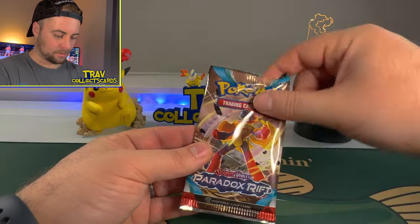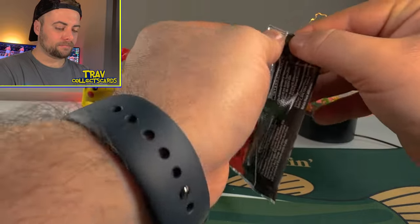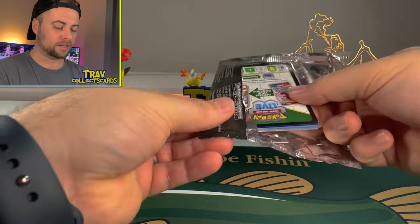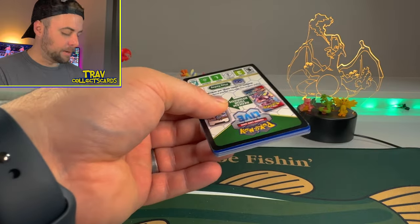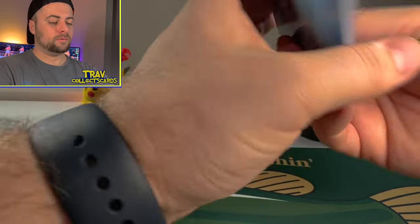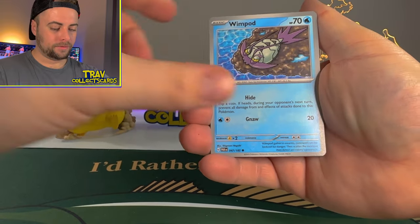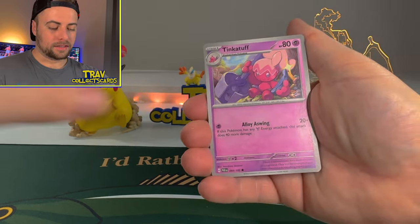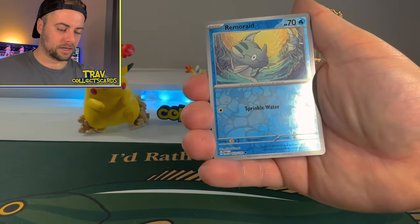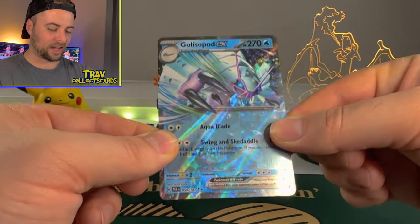What the heck happened to this pack? It's all beat up — like somebody curb stomped it before they put it in the box at the factory. This pack looks like it's been re-glued at least three times. Hopefully they stack this one with some absolute bangers. We got a Leaf Energy. We got Wimpod, Elekid, Tink-a-Tuff, Trubbish, Dondozo, Tulip, Veluza, Remoraid, Galvantula, and a Golisopod EX to end this video.